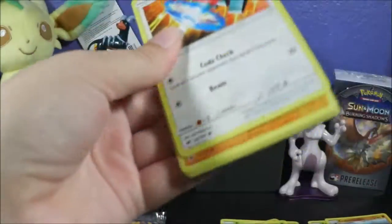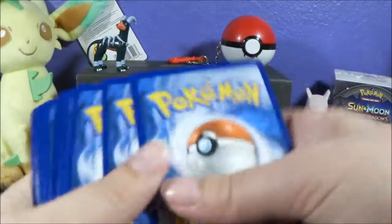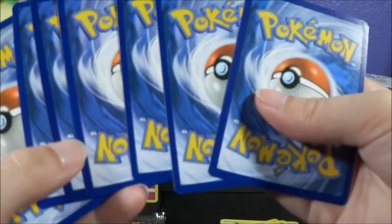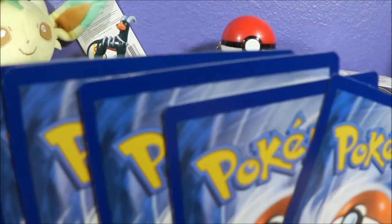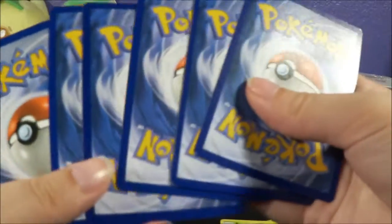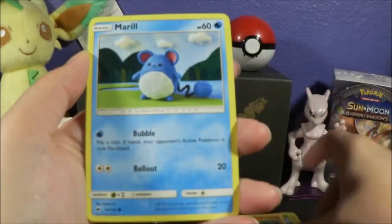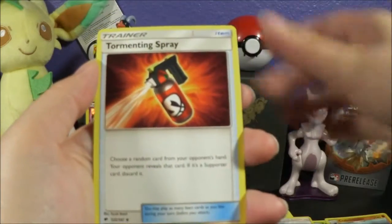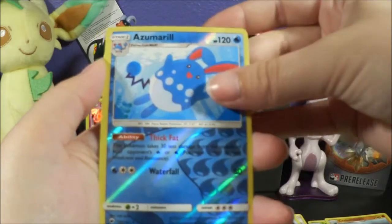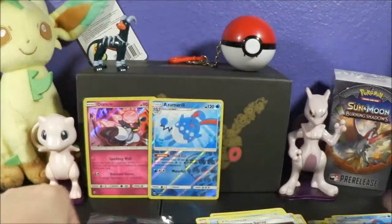This is another green code card. Look at these cards — can you see the whiting on them? These cards are not in very good shape compared to Guardians Rising, which came out of the packs right off the bat looking perfect. These, not so much. Tormenting Spray — that's a new one for me. Azumarill, which is a rare, and our rare is also Azumarill. Funny, funny.